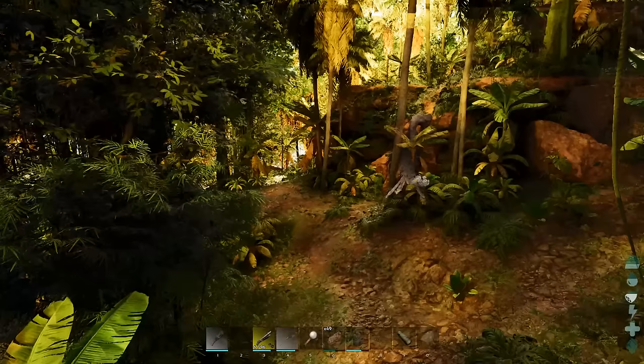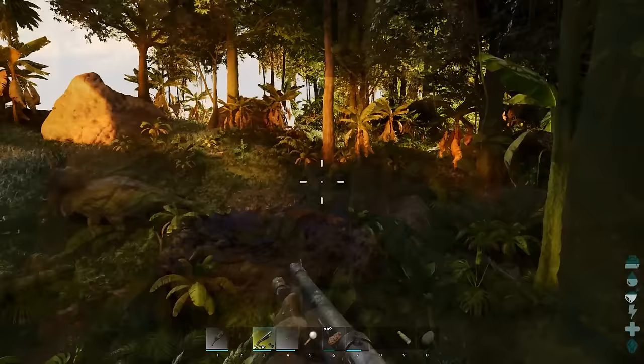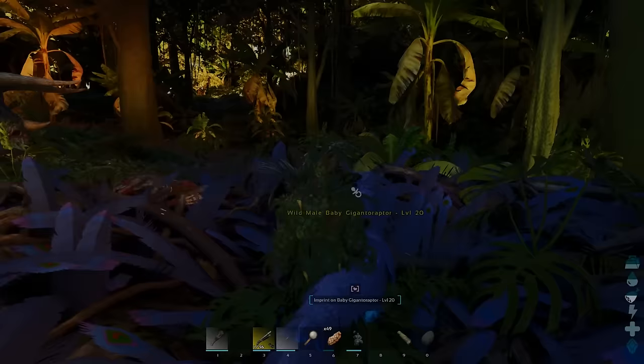Things to keep in mind before you start: kill all the hostile carnivores around your Gigantoraptor, otherwise they'll go after and kill the parent or go after and kill the baby. You'll need to protect them and keep both alive, as you'll be taming a baby — but it won't do its taming mechanics if its parent dies, because it'll be sad. It'll just stand there and do nothing, so it'll be a failed tame.